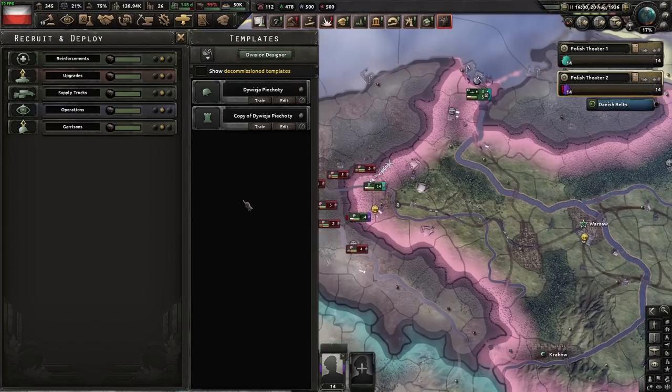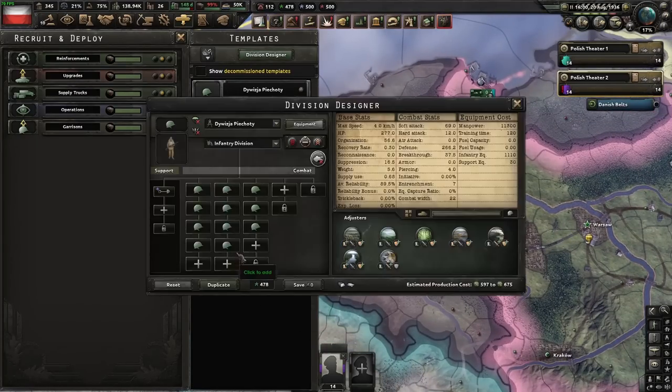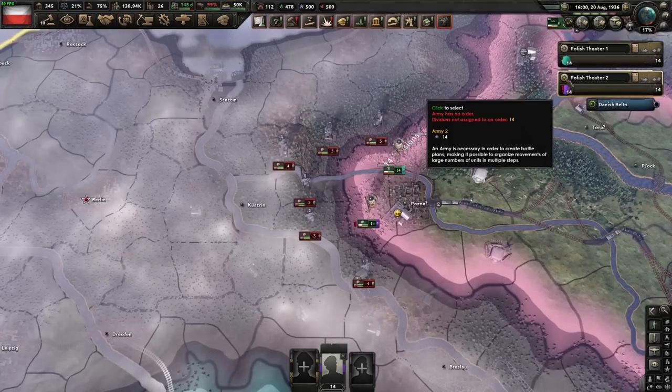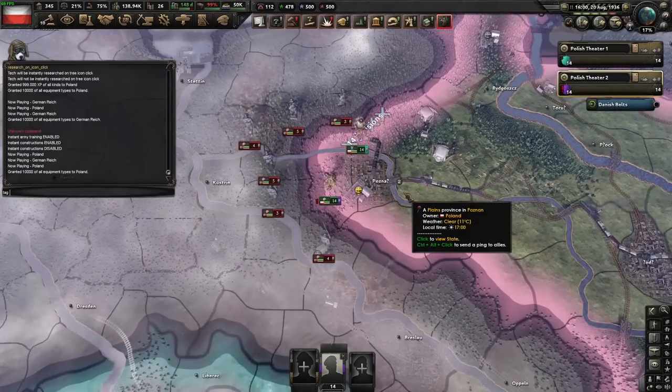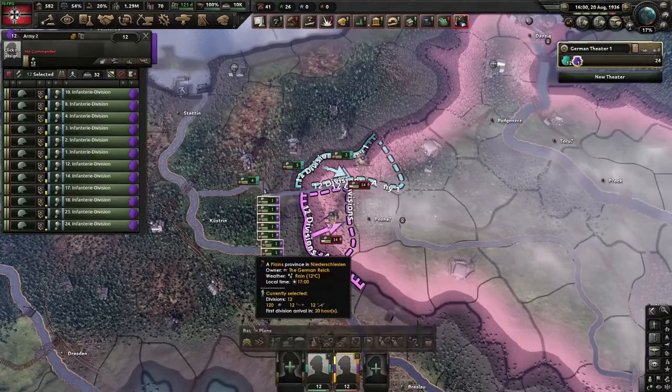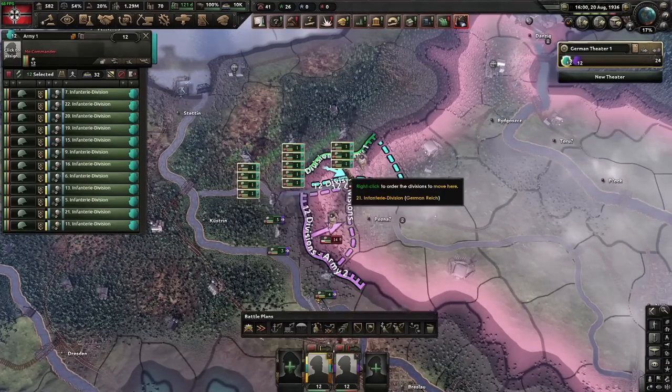We've got two divisions here - one has a maintenance company, and the regular guy who doesn't. We've got them in different theaters so that their stats are completely separate. If we go over to the Germans, we have 12 divisions in the north and 12 divisions in the south. They're all the same division, and all we're going to do is attack with these.